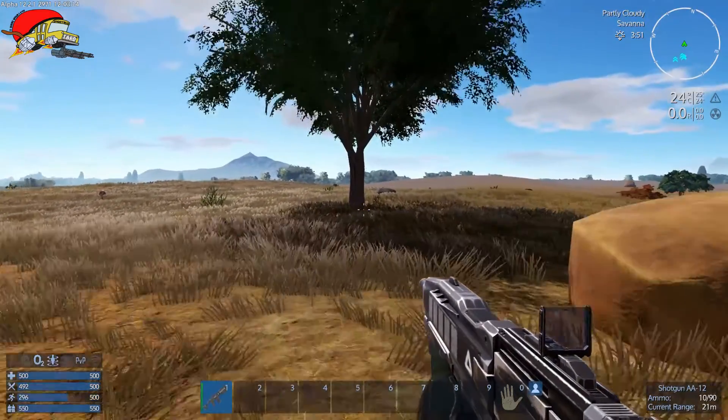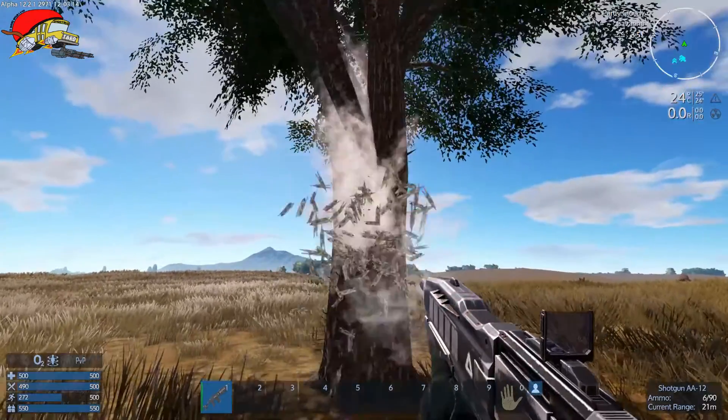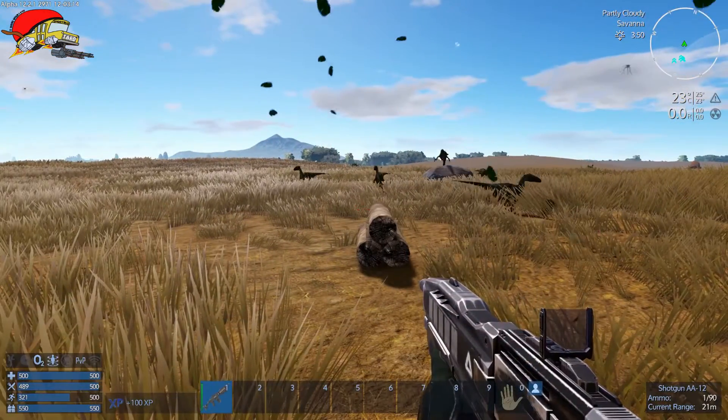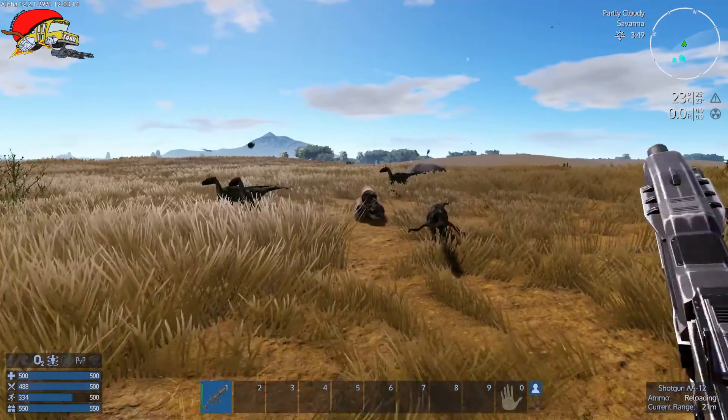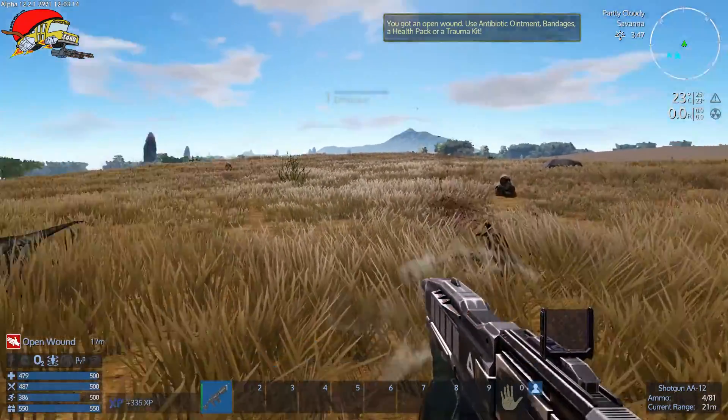I'm going to mow down a tree just to show you what it does — it's got a 10-round magazine. Yeah, it kind of goes to town. Okay, it doesn't just kill trees, it kills these things too. We're going to fast forward a little bit and get out of there.